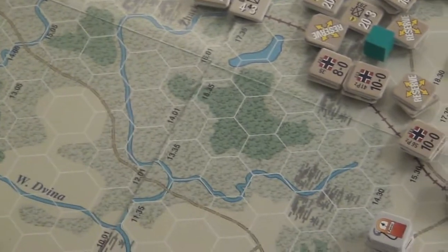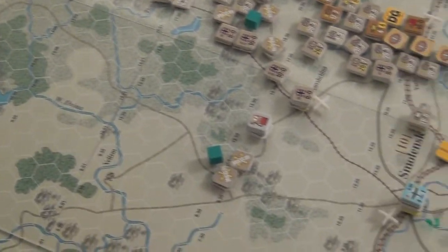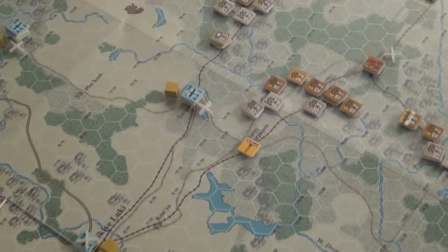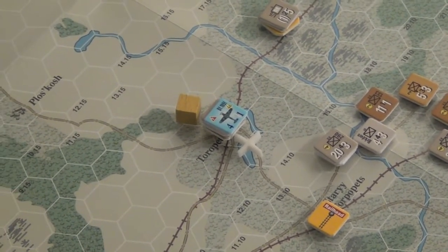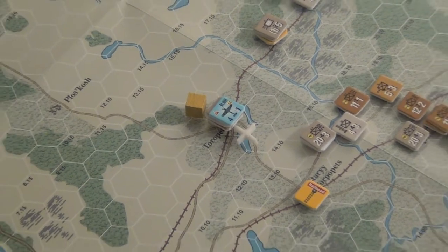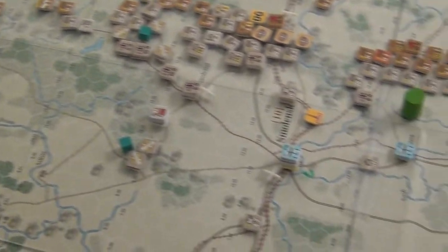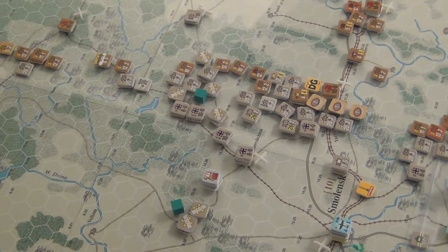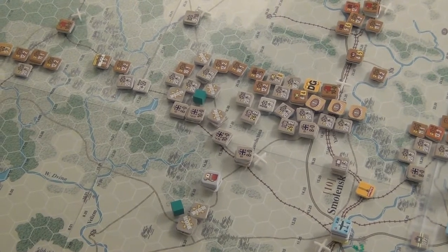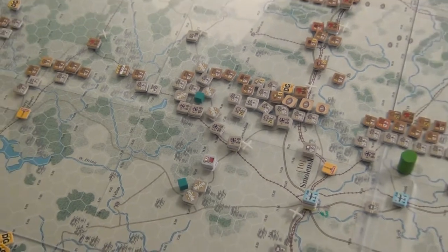I'm worried about one of these stacks up here. That little airplane has a headquarters under it and it doesn't really have anything defending it. So if the Russians try to take it, it could be pretty deadly. This was a lot of fighting right here, even though it was still only the movement phase. I'll get back to you on what the other stuff is going to be like.